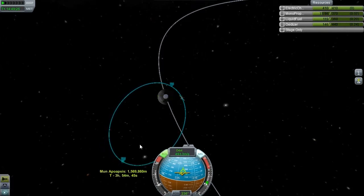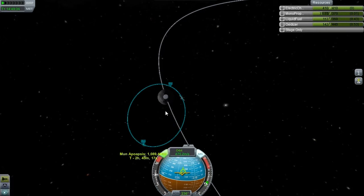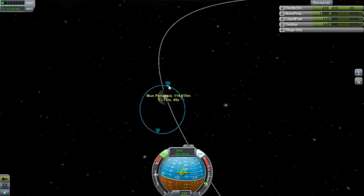So basically when these two are at the same height — this should happen without reducing that one too much. Let's dial the burn up a bit more. So we want that to be about 120. You can tell when you've circularised your orbit because the apoapsis and periapsis start spinning wildly. You'll see what I mean.